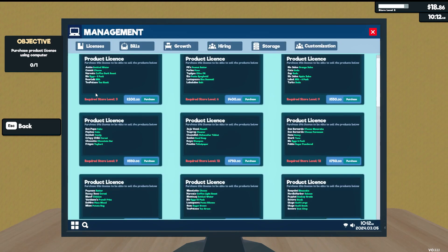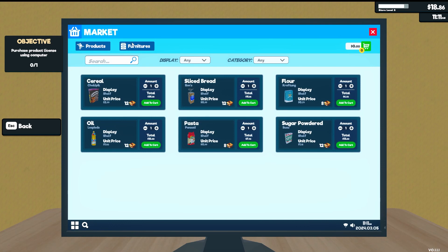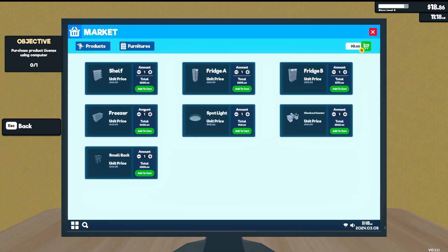Management licenses require store level three — we're at level two right now but we'll get there quickly by selling stuff. The next license has cheese, eggs, and milk, so some of those products need a refrigerator. We'll need enough money for the $200 license plus the furniture. Looking in the market tab we can buy lights, freezers, mall racks, extra checkouts, and Fridge A or B. I'm going to save up for Fridge B at $375, so a total of about $575 for the fridge and the next license.